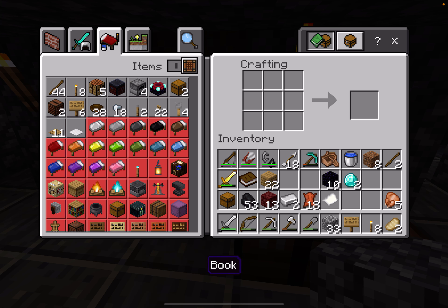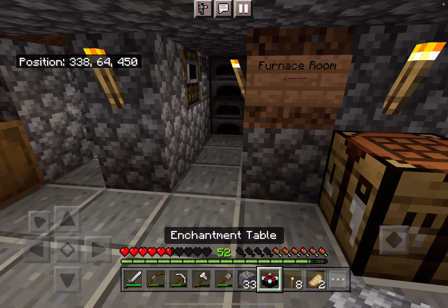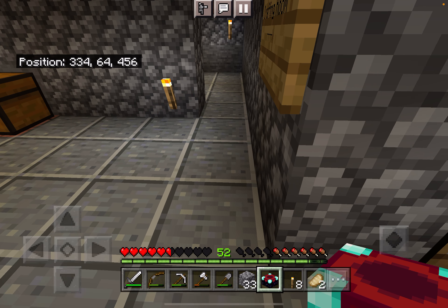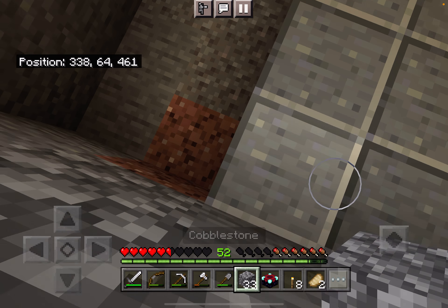Now book - hello enchantment table! Why doesn't the texture have a book flying around it? It should have a floating book. Let's place those now.